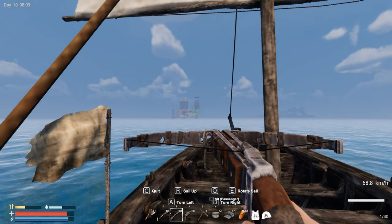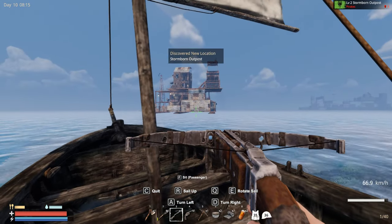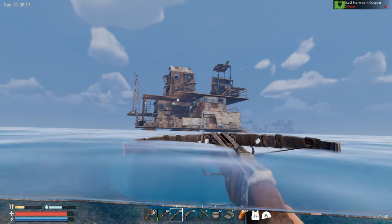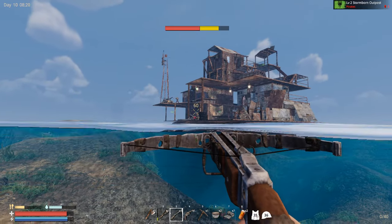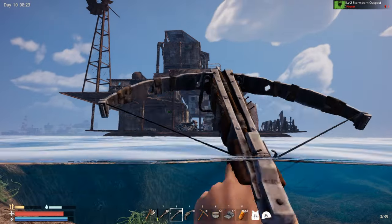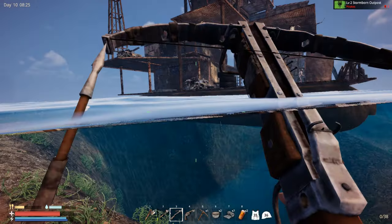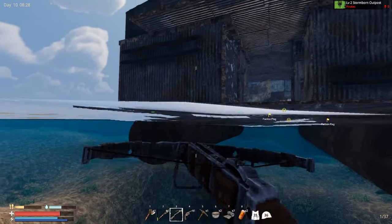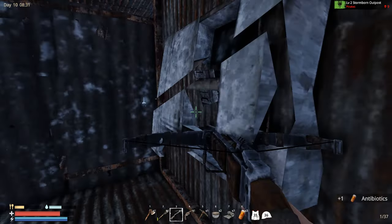This one should be easy peasy, it seems like a small outpost. Okay we are already here - storm the outpost! Oh you're almost dead. Oh yes, I see that you have some rubber - I need that! Let's try - okay this is probably a better way.